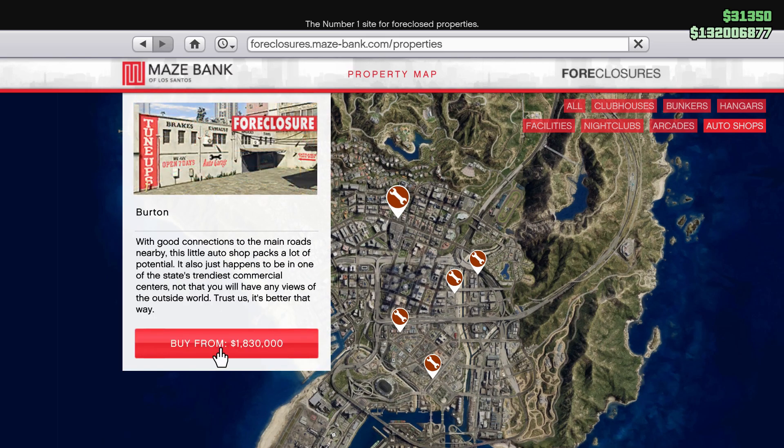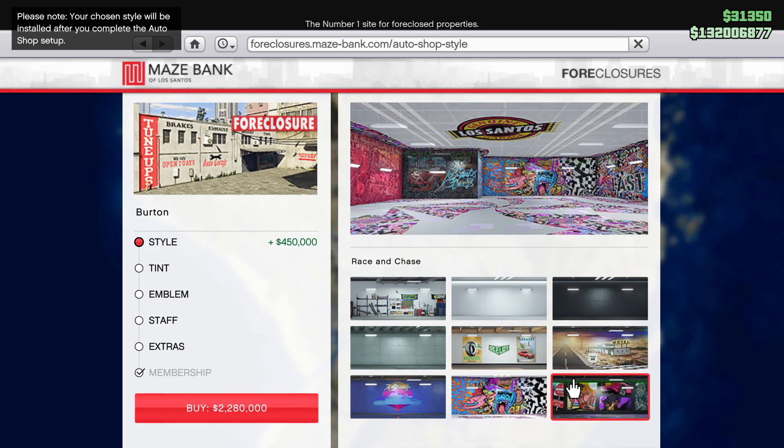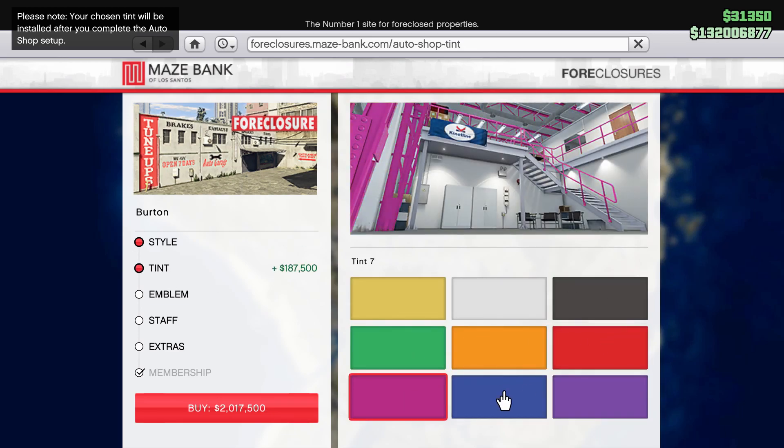Let's talk about the compartments. Firstly, there are aesthetic elements such as style, tint and emblem. I don't recommend these if you have a limited amount of money.